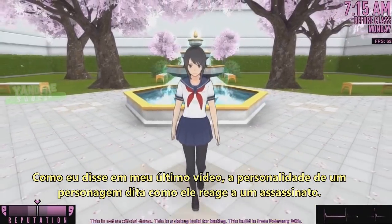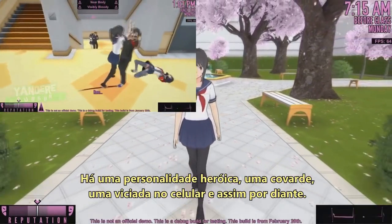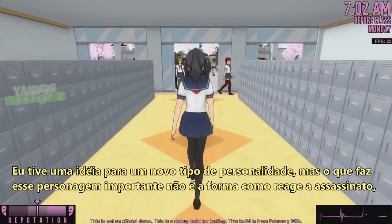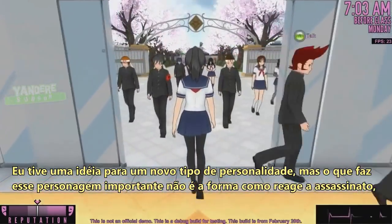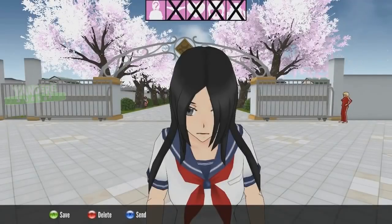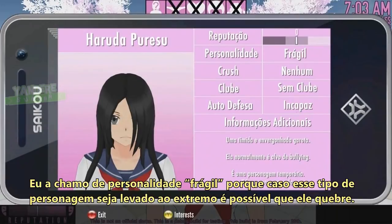As I discussed in my last video, a character's personality dictates how they react to murder — there is a hero persona, a coward persona, a phone addict persona, and so on. I've come up with an idea for a new type of persona. But what makes this character special is not the way they react to murder — it's the way they react to being bullied. I call it the fragile persona, because if this type of character is pushed far enough, it's possible for them to break.